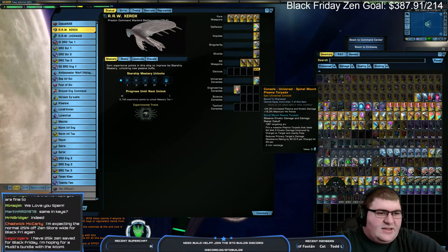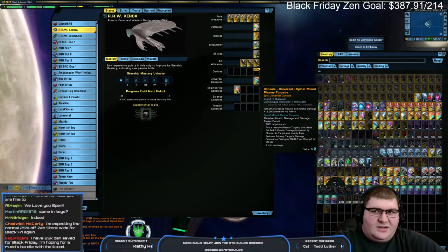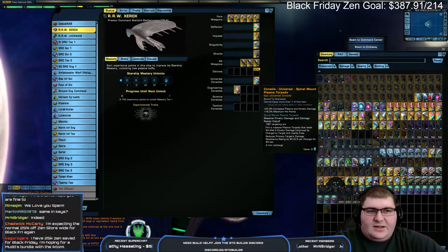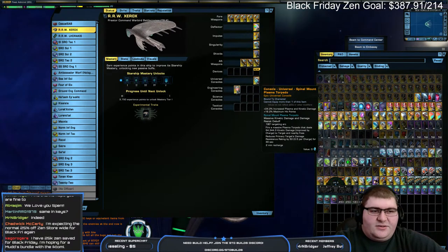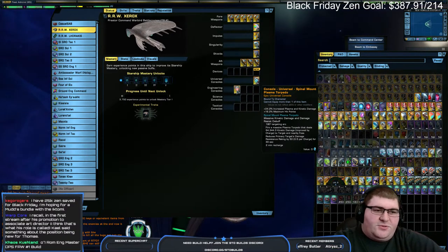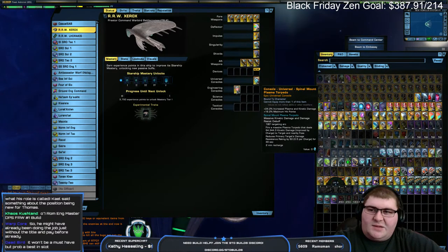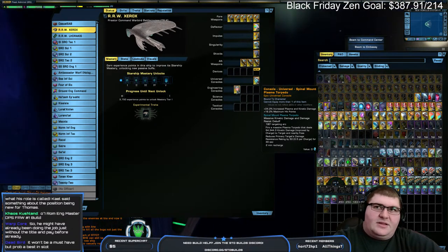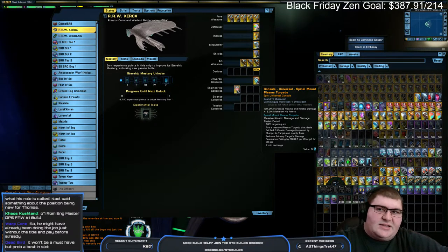The console on this thing is what I'm most interested to see. I'll put it on a proper torp build after I level the ship up. It has some decent passives and fires off a plasma torpedo that looks interesting — should do a fair bit of damage. I'm expecting the normal 25% off the zen store for Black Friday. The only difference between now and then for keys is they may not have the 20-pack of keys in the store.